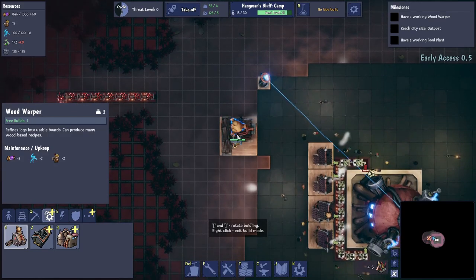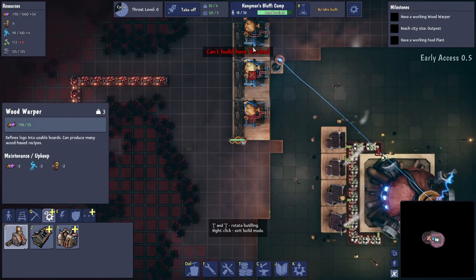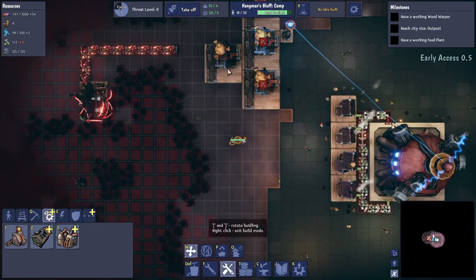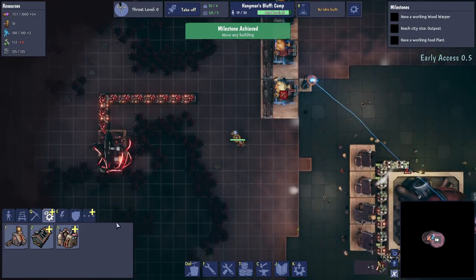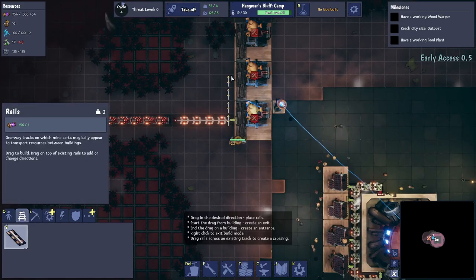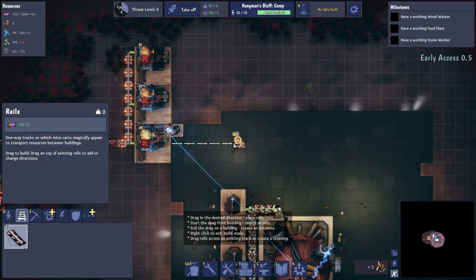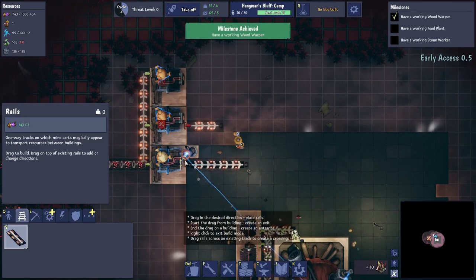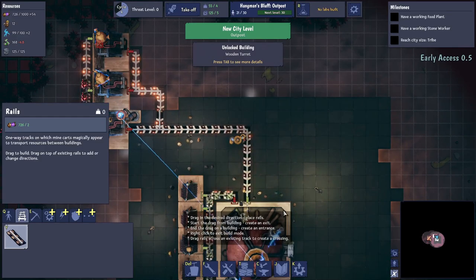So we've got wood warpers placed — I don't think we're going to take these ones with us. Let's put a few down and connect them up so they start feeding wood out along belts. We can press M to move buildings. Let's get things connected into the base, and they'll start feeding planks out.